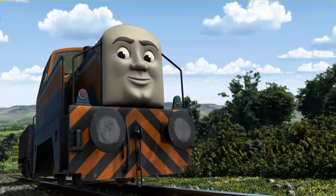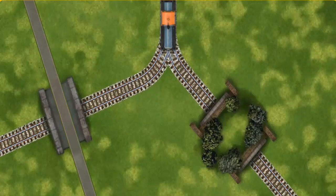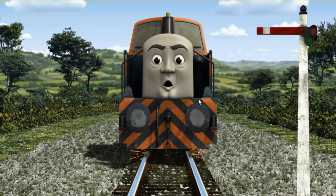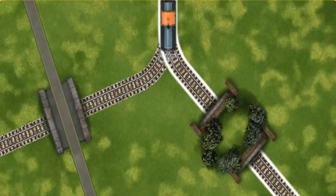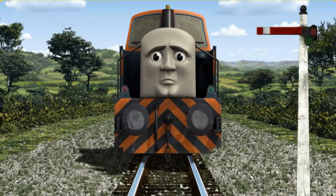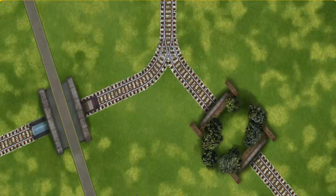Den went through the countryside. Suddenly, Den had to stop. Because of track repairs, he needed to go a different way. Find the track that goes under the road. Den was on the wrong track. He needed to go a different way. Find the track that goes under the road. All clear. Den was on the wrong track again. He would have to go another way. Help Den find the track that goes under the road. All clear!